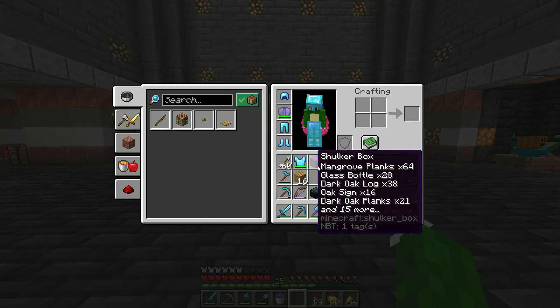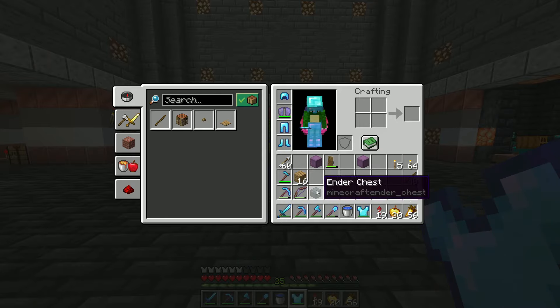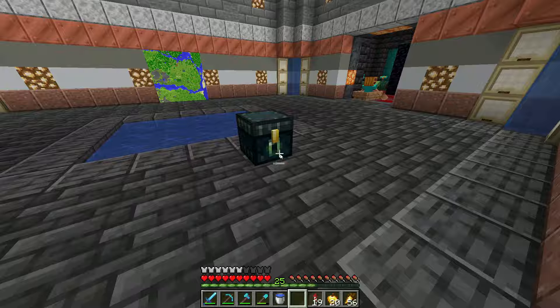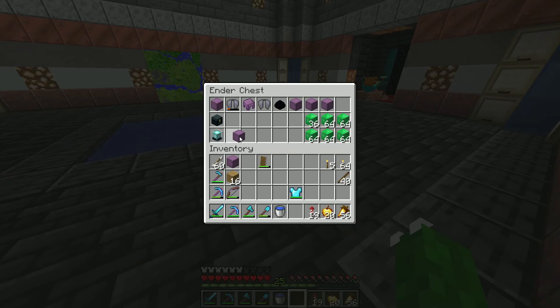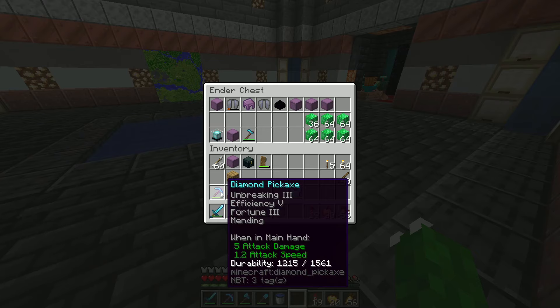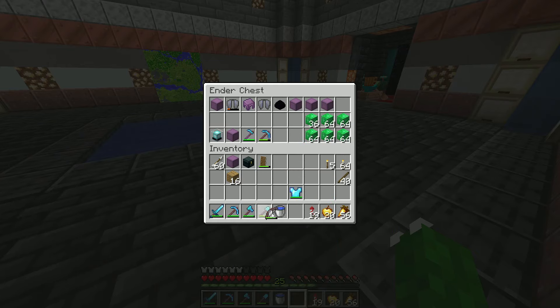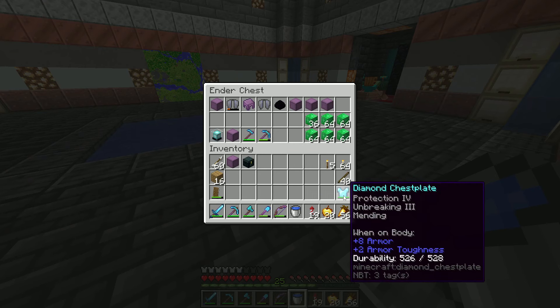The next thing is to explore the nether — things like finding bastions for gold, because I need golden apples. Also, in nether fortresses there's the rib armor trim, which I actually really, really like and think goes really well with my Minecraft skin. The rib armor trim is definitely something I wanna keep an eye out for — you'll see when I eventually get it, it's pretty nice.